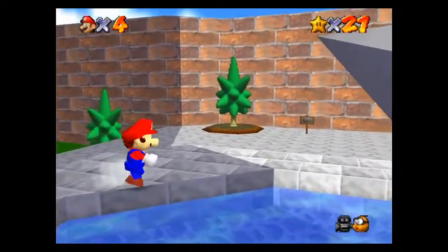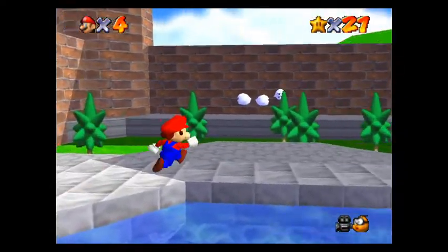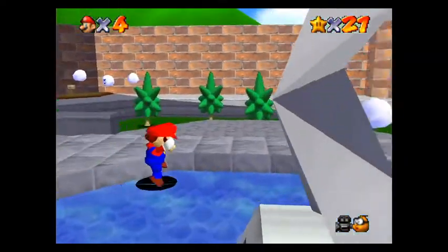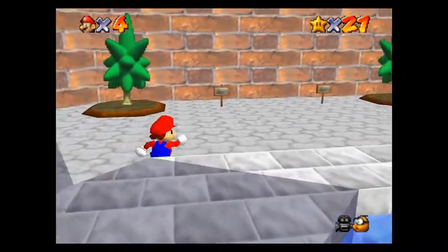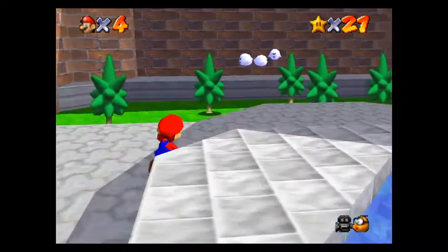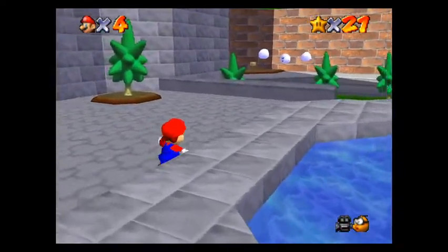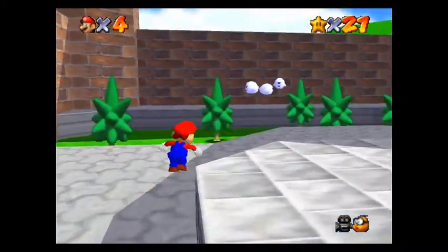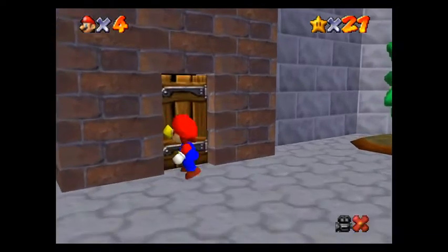If it fails, okay — one, two, three. And then run around this and then run around here three times — one, two, three. Then go in the door.